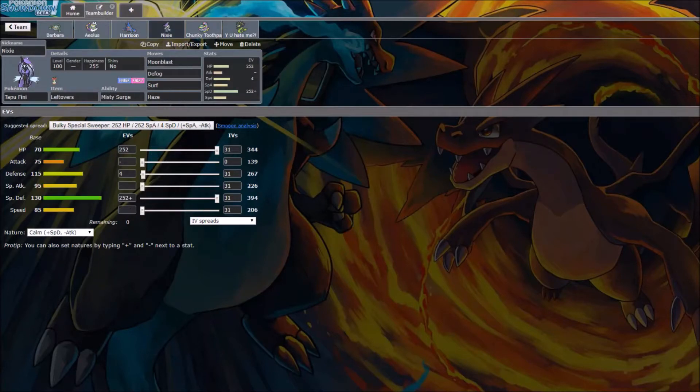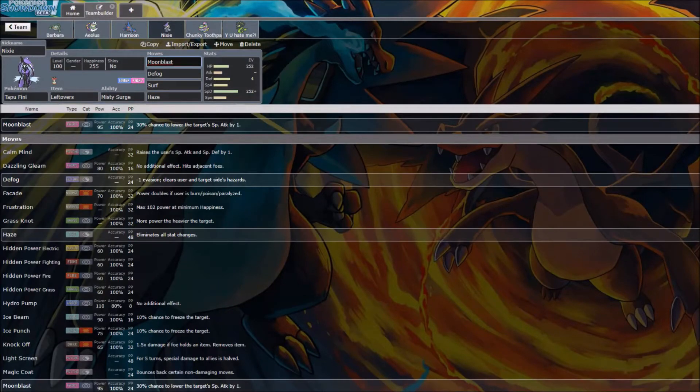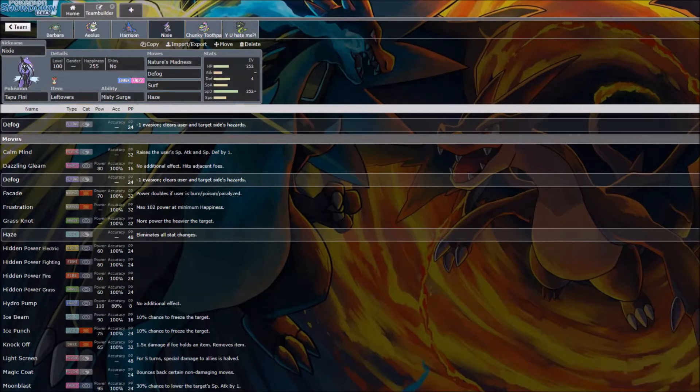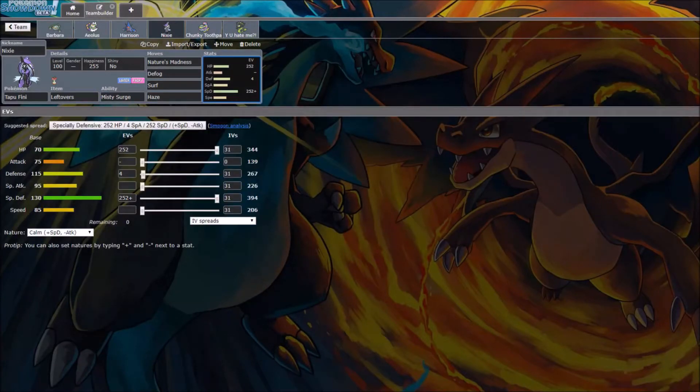Next up, Primarina with Moonblast, Defog, and Haze. Haze for if Altaria decides to set up — he likes to use setup moves, and he even ran Workup on his Empoleon. So I just need to make sure he doesn't set up on me. I might change Moonblast to Nature's Madness — that might be better to break down some of his walls. I'm not sure about this one yet. Defog for hazard removal. Max HP, max speed. Nothing too crazy.